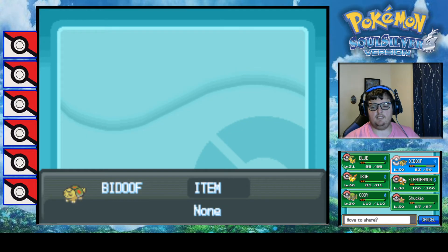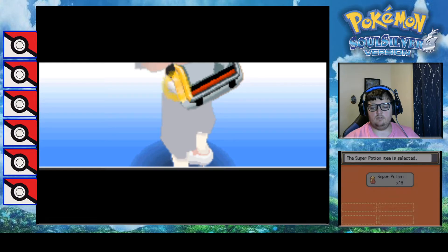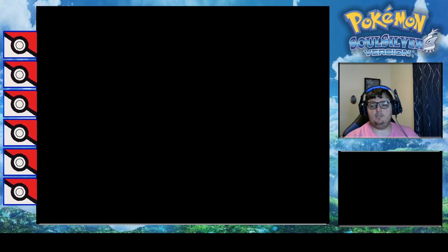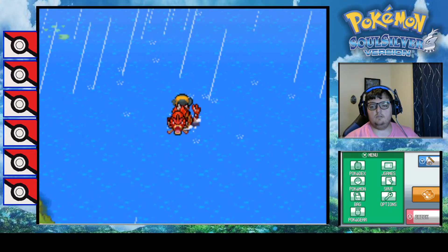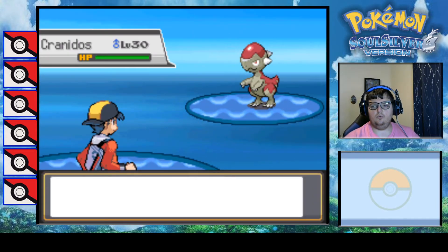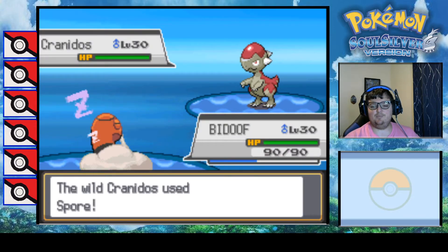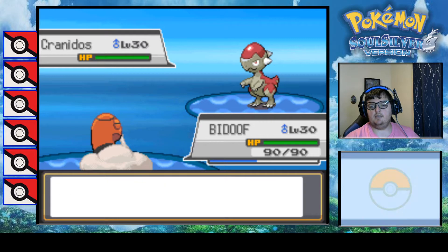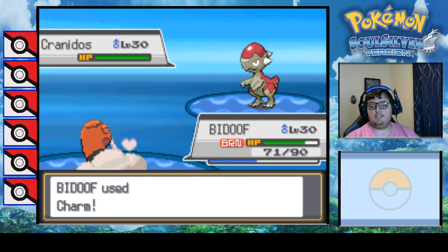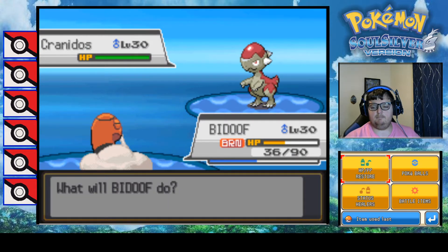Let's put Bidoof up front and heal up. This is a level 30 encounter so this isn't going to be some level 15 hitting me. Let's see what our static is - it's a... Primeape! Alright, let's lower its attack. It has Spore - wait, I have Spore too, nice! I'm going to lower its attack. I woke up on the first go - nice. The only issue is that it's a normal type move so I'm glad I'm lowering its attack.